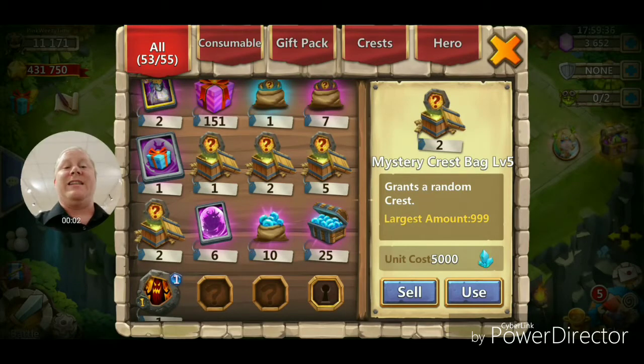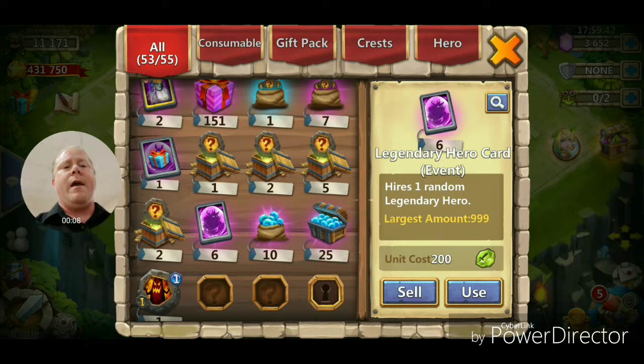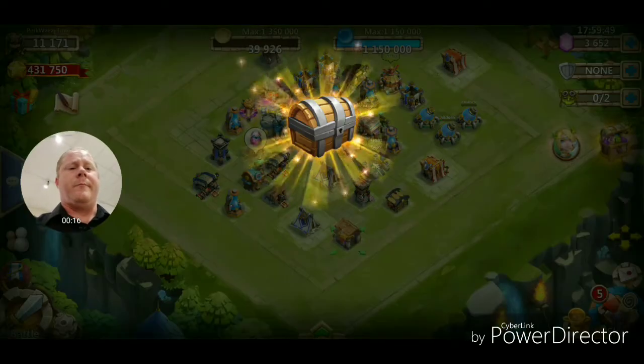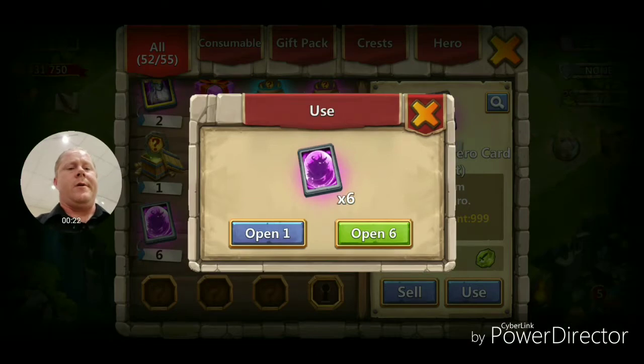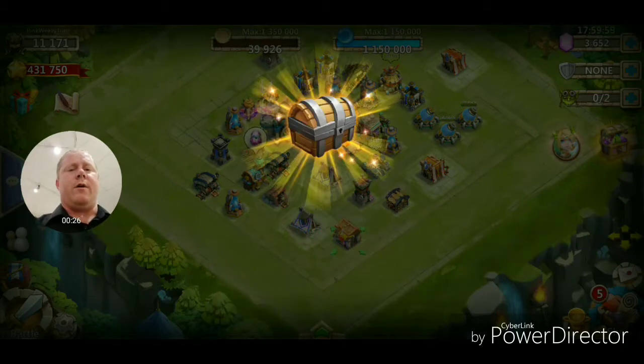Alright guys, let's get into opening these hero cards. Looks like I have six legendary hero cards and one special hero card, so a total of seven to open. Let's get it started — we'll start off with the gift here. We got a Pumpkin Duke. We're gonna open these up one by one; I think I have better luck this way, but I could be wrong.